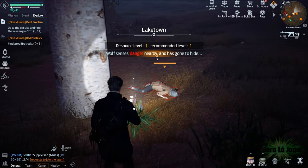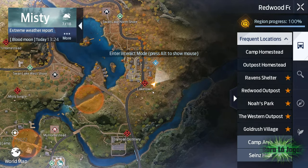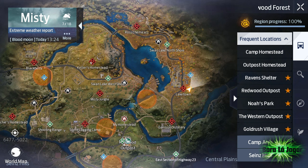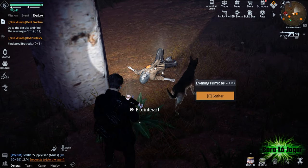Hello and welcome to Bora Lodge Ogre channel. Here in Redwood Forest is where you can find evening primrose, but they only appear at night. They glow in the dark, so it's easier to find them. In this video I share with you four spawn spots.